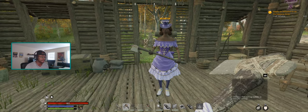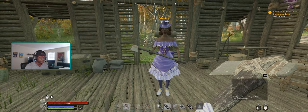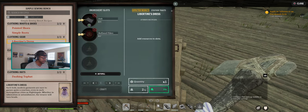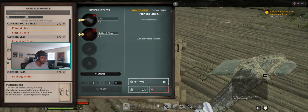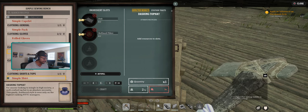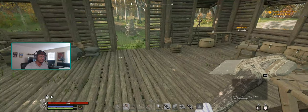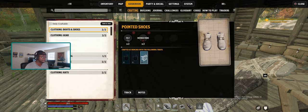One of the cool things about this is that once you get this set, you also get the schematics for it, so you can make extras for your recruit. If I go to my crafting bench, you can see I have it right here — I can make the libertine's dress, the pointed shoes, the frilled gloves, the dashing top hat, the aristocratic breeches, and stuff like that. It gives better stats including armor and health, so you can beef up your companion.